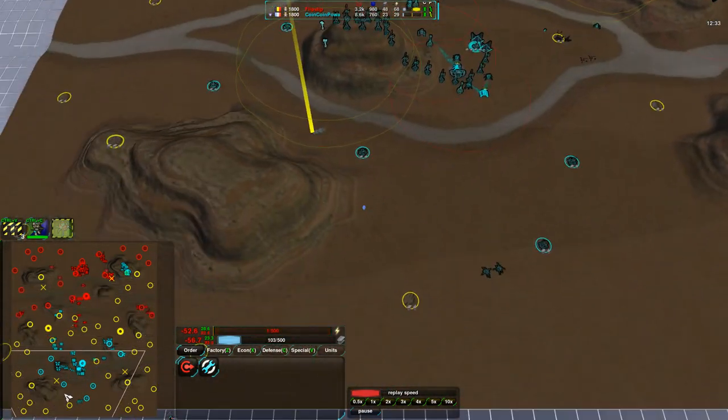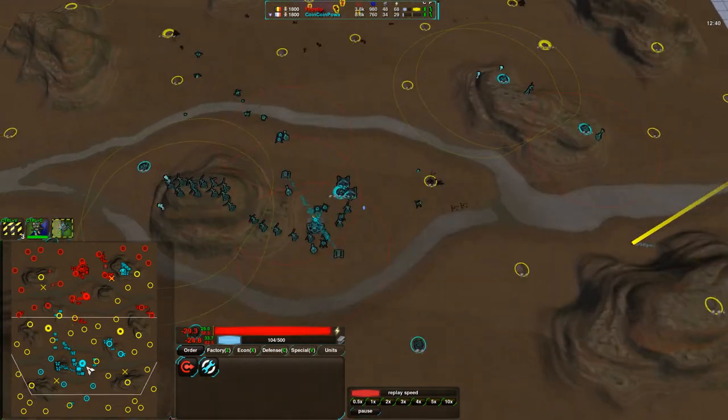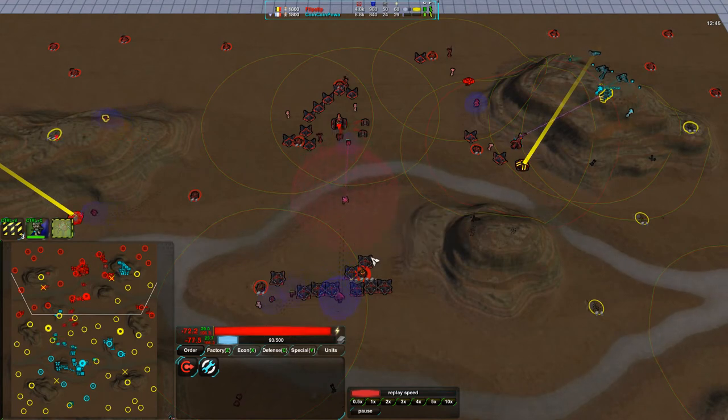The middle of the map is no man's land — nothing's really been taken of the south side of the map until just now. Weavers are coming along the south side for CoinCoinPower to take those metal extractors. Flipstep is getting an Aegis, not a bad idea. Which reminds me — a really good idea at this point would probably just be to go with Felons and Aegises.